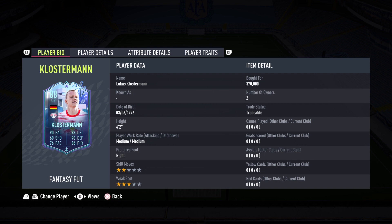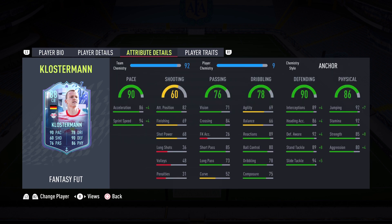I think that is very good value for the card we are getting. Look at those stats — he is looking like one of the most broken center backs in the game. First off, 90 pace: 86 acceleration, 94 sprint speed. I went ahead and applied an Anchor chemistry style, and I need to get a German manager in there so he can get the full plus-10 boost. Acceleration goes up to 91 and sprint speed up to 98.